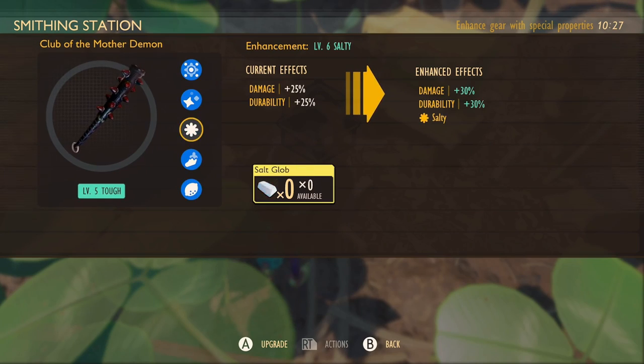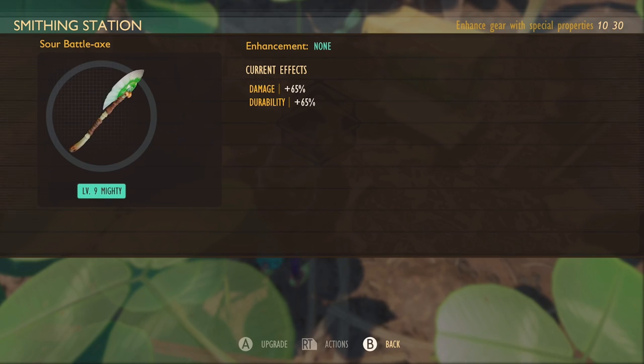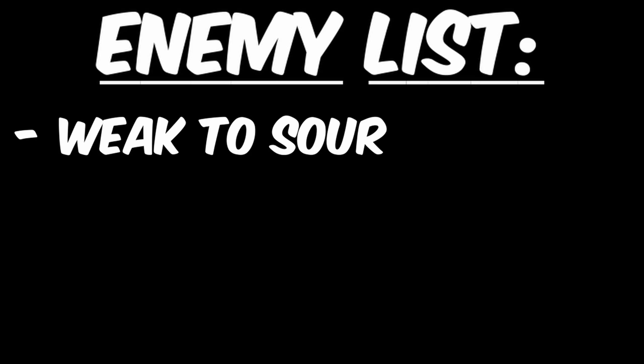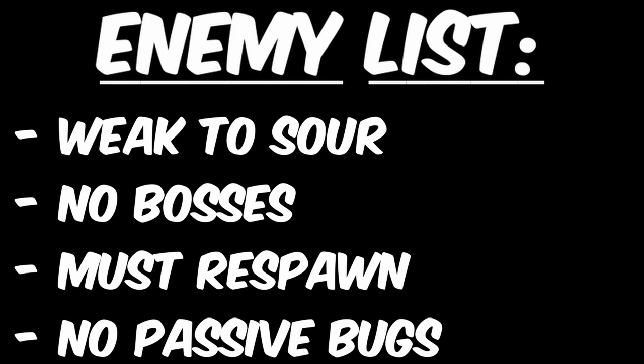I upgraded all of these to level 9 Sour, with the exception of the Sour Battle Axe, which became level 9 Mighty. Next, we move on to the enemies I chose to kill. The enemies had to be weak to Sour. I didn't include bosses or enemies that don't respawn. I also removed passive enemies from the list.